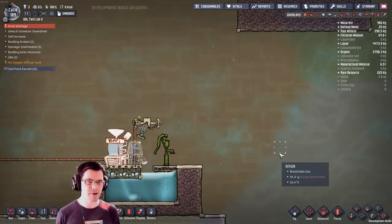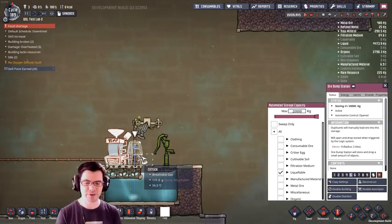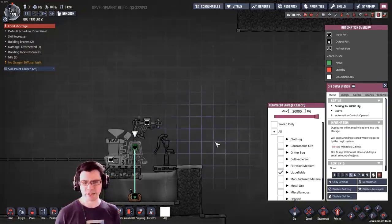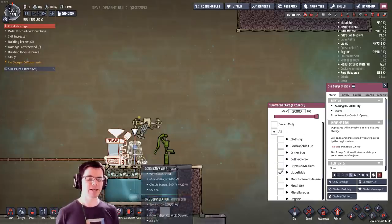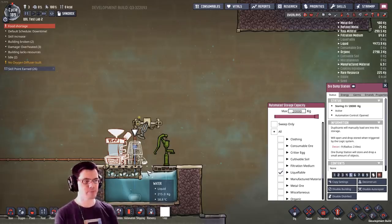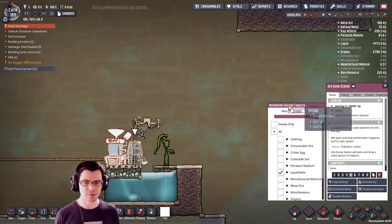We're also going to look at another new piece of equipment from this last patch called the ore dumper. The ore dump station is essentially like a bottle emptier for storage bins. It works on an automation signal, consumes a little bit of power, and if you put stuff in it, it can dump it off to the side — just like that. We don't have to empty storage bins, open doors, or drop stuff down. We can now use a single machine for that.